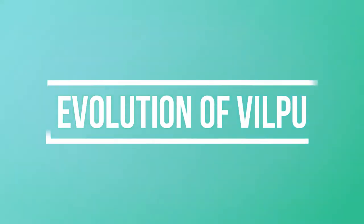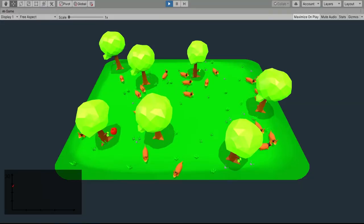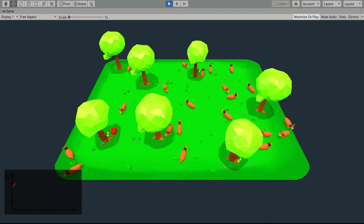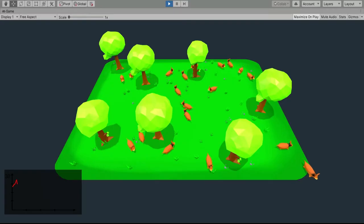Hello and welcome back in the sixth episode of the evolution of Vilppu. Today I will talk about sex — probably not the one that you are thinking. As you may remember, Vilppu can move around in this green habitat, takes food from the trees, makes friends, but there is one thing he cannot do: reproduce itself.